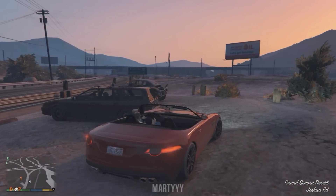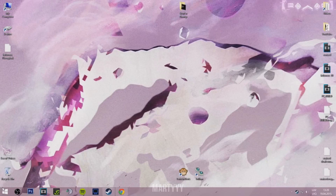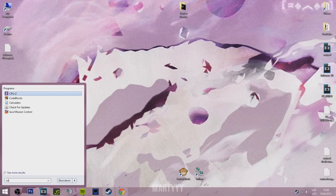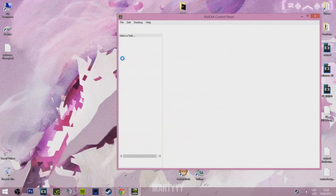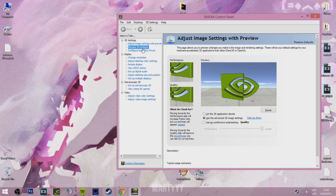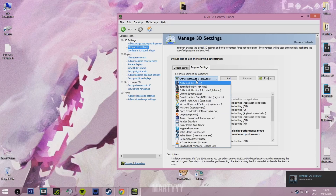But since I have an Nvidia graphics card, I'm going to show you what to do as an Nvidia user. What you want to do is open up the Nvidia Control Panel. Inside the control panel, go to Manage 3D Settings and then find Grand Theft Auto 5.